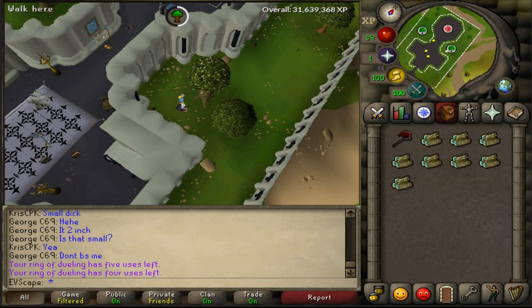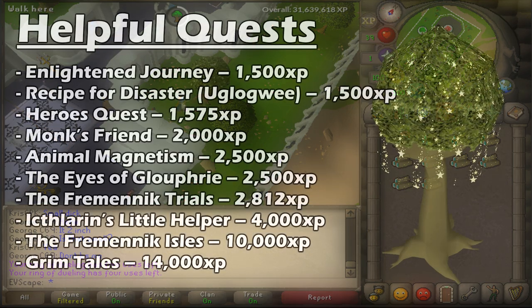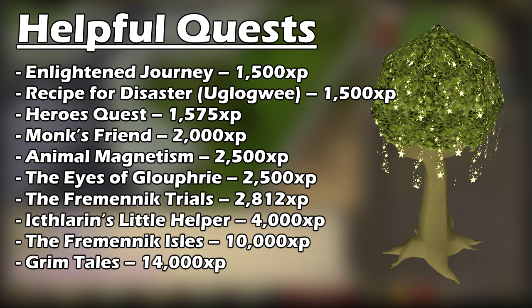Welcome to my 1-99 woodcutting guide. As always with my 1-99 guides, we're going to start off with the quests that you can do to get XP in woodcutting. Starting from the top: Enlightened Journey gives you 1,500 XP, and Recipe for Disaster (the Ooglawee part) gives you 1,500 XP.